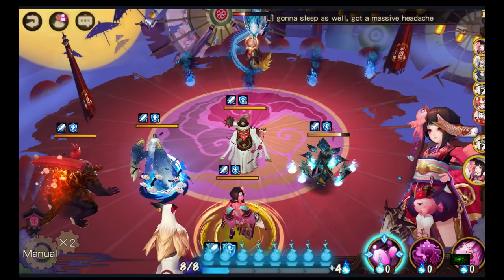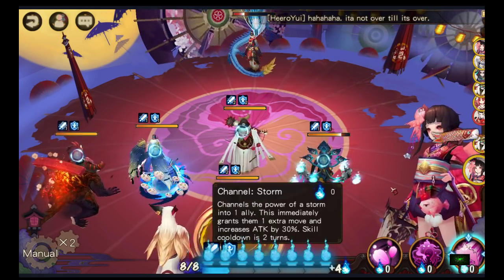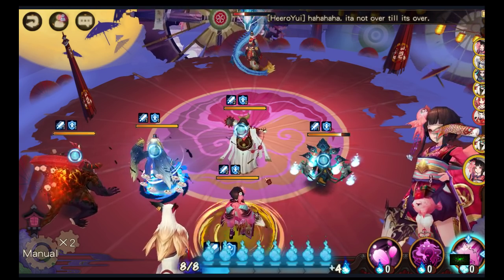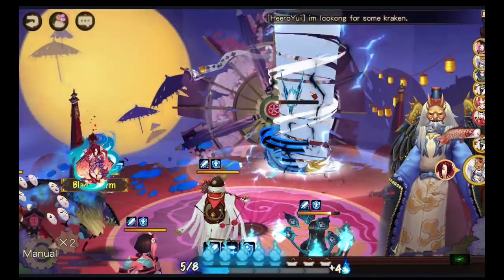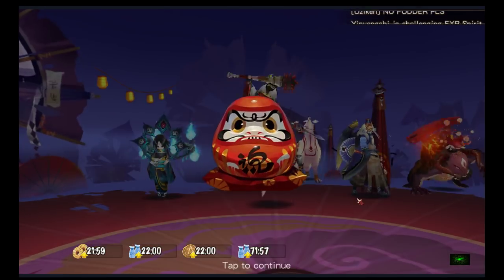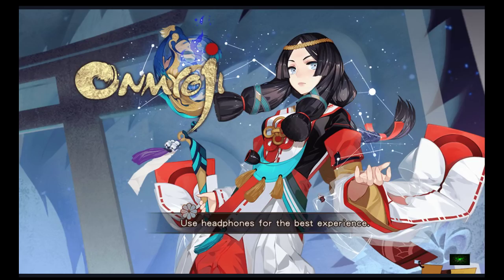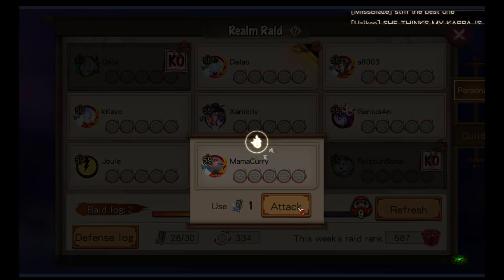Then your second DPS moves, and then you can use Kagura to give a turn to anyone — say give it to Tengu, and Tengu goes. You get the gist of it. God, I have really bad examples. Next popular team — I know we're gonna lose again but I'm just gonna show you the team.